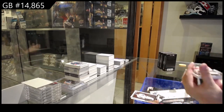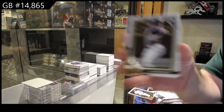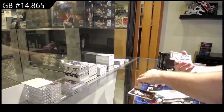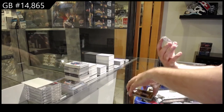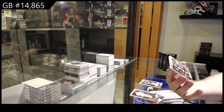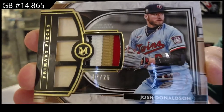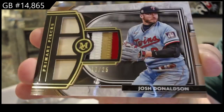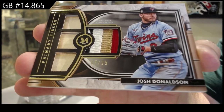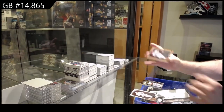We've got a rookie of Ke'Bryan Hayes for the Pirates. Oh, that's cool — numbered 17 of 25 for the Twins, Triple Bat Patch of Donaldson. Numbered to 25 of Donaldson. And we've got a gold base of McCutchen for the Phillies.